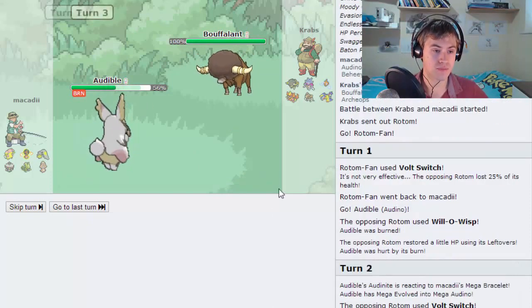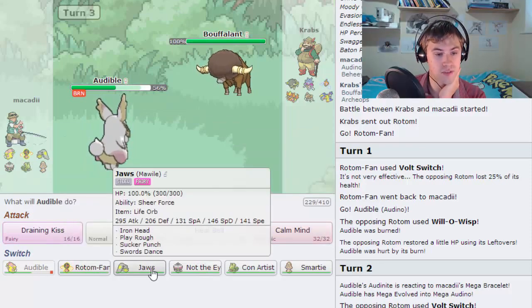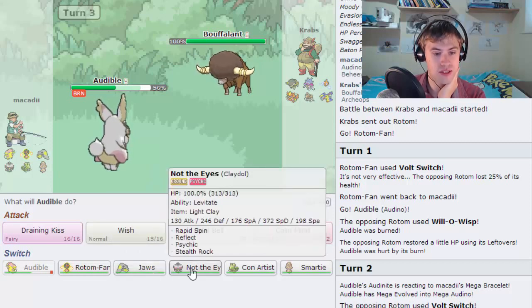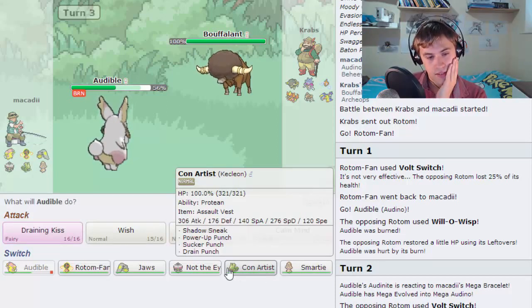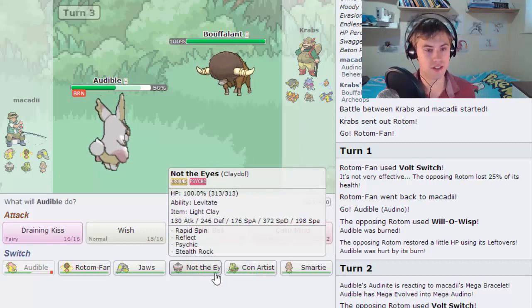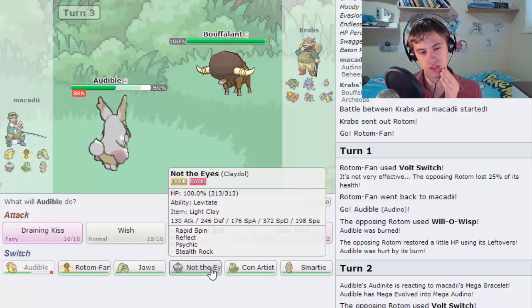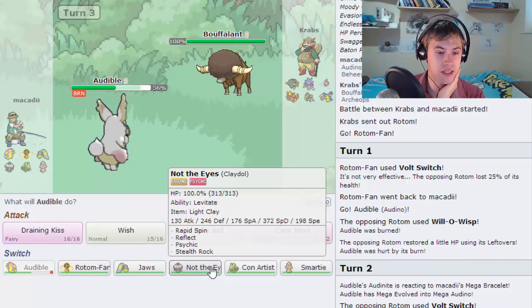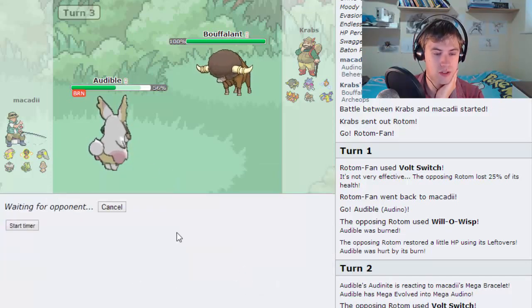He does go out into the Bouffalant now. This is going to be scary because we don't have a huge amount for this guy. We may have to go out into possibly the Claydol and get the Reflect up - that's the only way I can see. Because we're not going to live a hit with Con Artist, especially at plus two. Maybe the Claydol, because the Reflect would make life a little bit easier, but then he can just keep setting up if he has Swords Dance. I think we're going to risk it and go out into Con Artist.